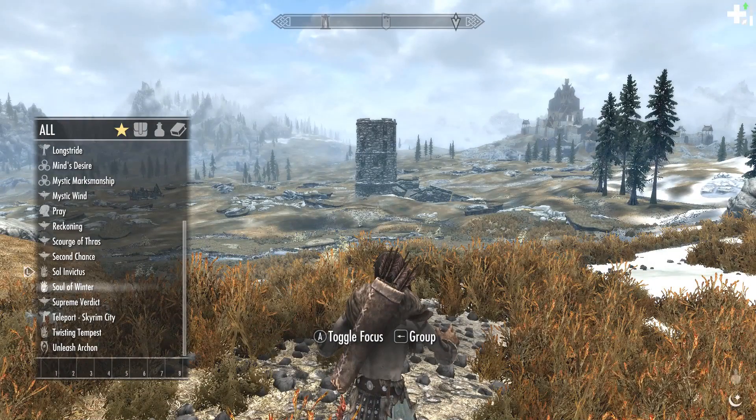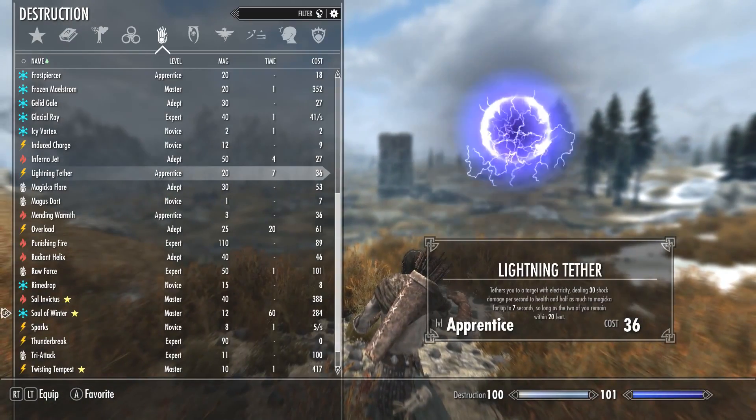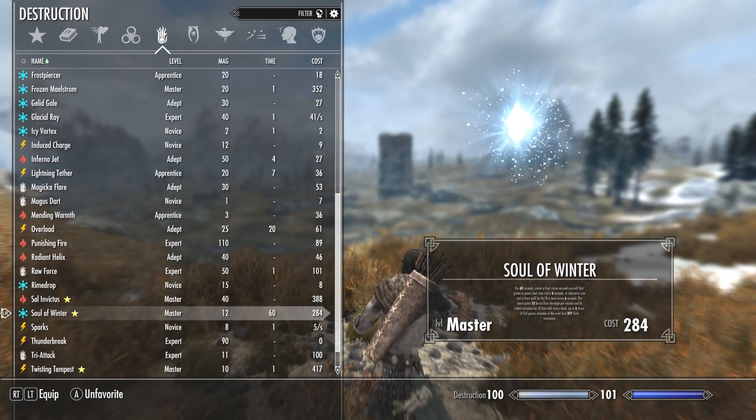Next we're going to jump into Soul of Winter. This is a two-handed spell, so we won't be able to mix this like we did the last one. For 60 seconds, create a frost storm around yourself that grows in power and area every six seconds, or whenever you cast a frost spell for the first time every six seconds. The storm gains 18 bonus damage per second, and its radius increases by 10 feet with every stack up to six times. At full power, enemies in the area lose 30% frost resistance. So if you're fighting Nord Bandits, this will still chew through most of their frost resistance.